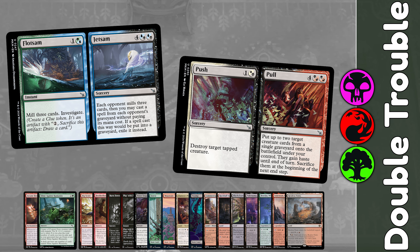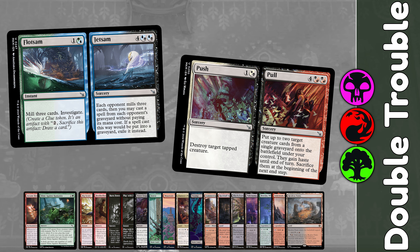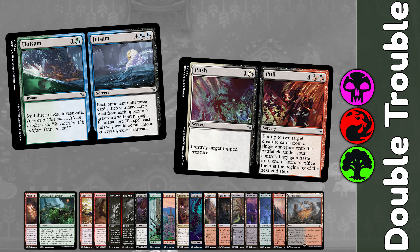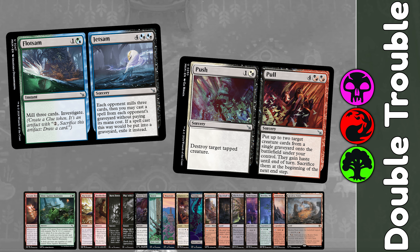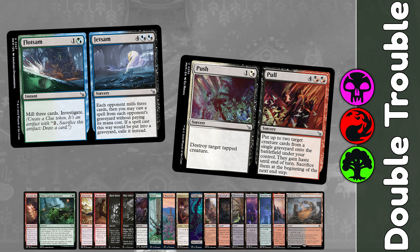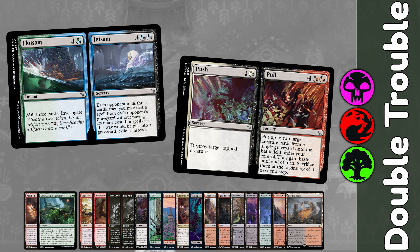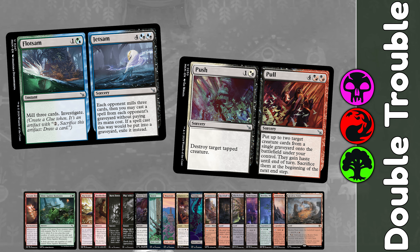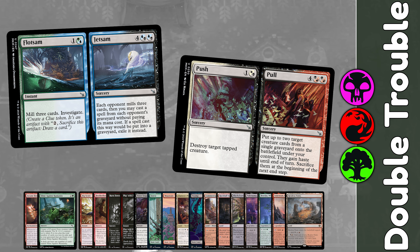First, we've got Flotsam // Jetsam. Flotsam is a 2 mana instant that mills 3 and investigates — pretty good in our deck as we can play on our opponent's turn to trigger the Bombardment. But Jetsam is where things get spicy: each opponent mills 3, then you get to cast a spell from their graveyard without paying its cost. It's just too good in our deck, especially if Jetsam is being cast each turn for free from our Bombardment.